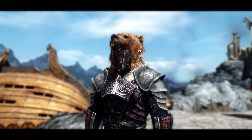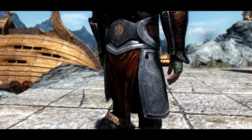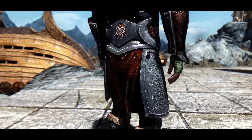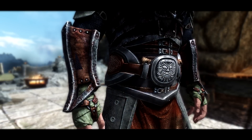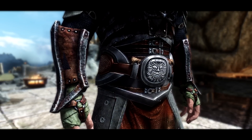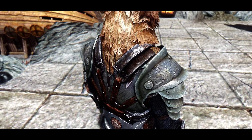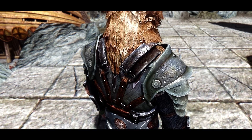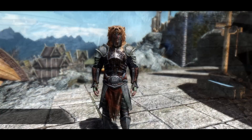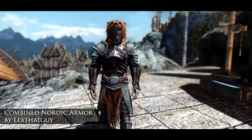There are a couple of issues with clipping, mainly with cloth coming through the pieces of armor, and there's also a little bit of an issue on the neckline of the armor at the back which just mixes a little too keenly with the bearskin helmet. To acquire the armor, all you need to do is head to the forge, have the steel smithing perk unlocked, and you'll find it under the steel section. It has the same stats as the steel armor. It's a really great piece of armor, well put together, and I do recommend you try it out.